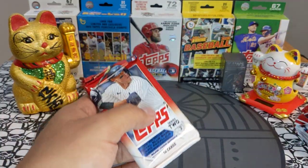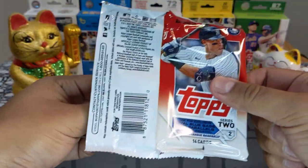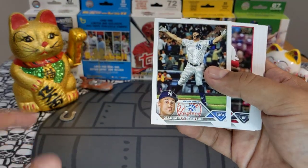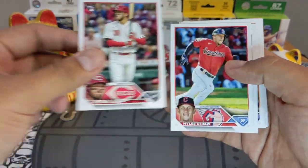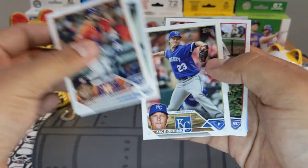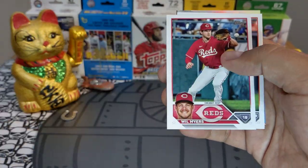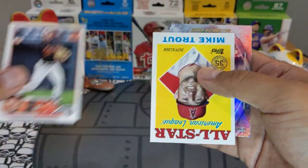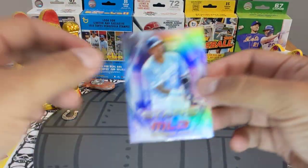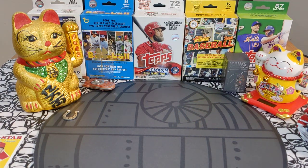Alright, four blaster boxes, let's get ripping. First look — I still really really like this design. John Carlos Stanton, beautiful card right there. Oscar Colas rookie, Moncada. We got a Vara rookie — very very nice card. Shoutout going out to my boys and the KC crew.